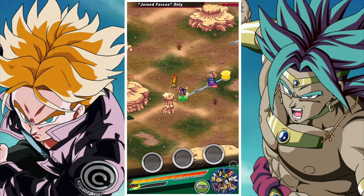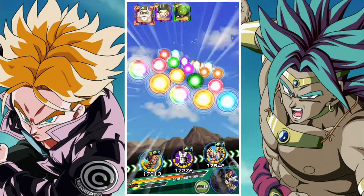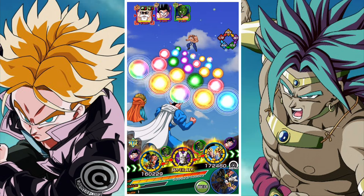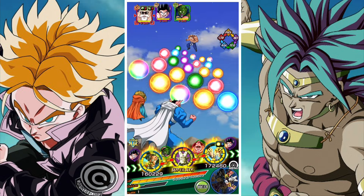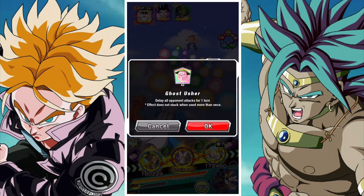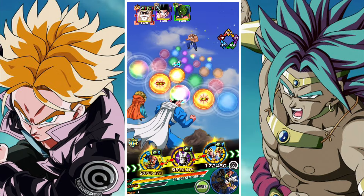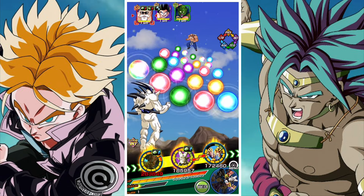Before we get going on the units, in terms of friend lead you are probably looking at using the AGL Super Saiyan Goku and Vegeta. They feel like the best unit for this — they are a Joined Forces lead, they do good damage, they're going to be one of our rotational tanks, and yes we are using items in this run because we're using a whole bunch of free-to-play units.